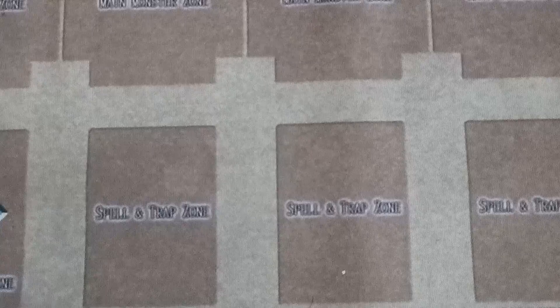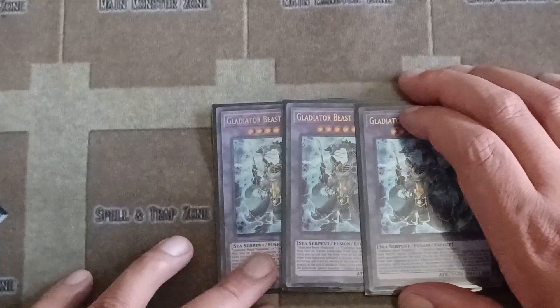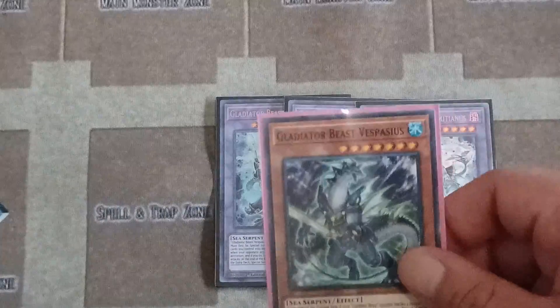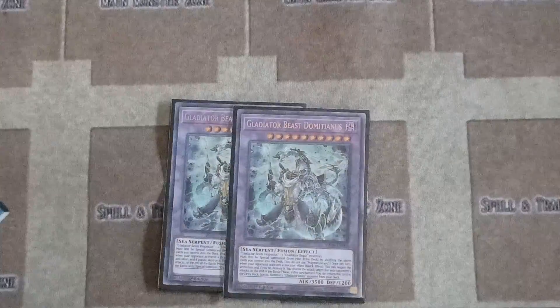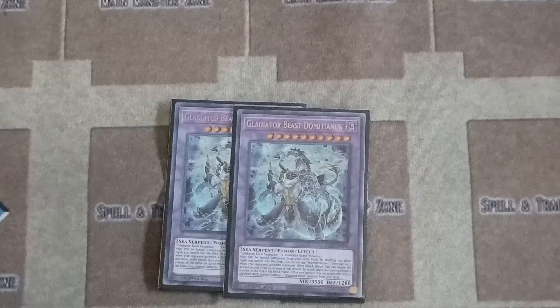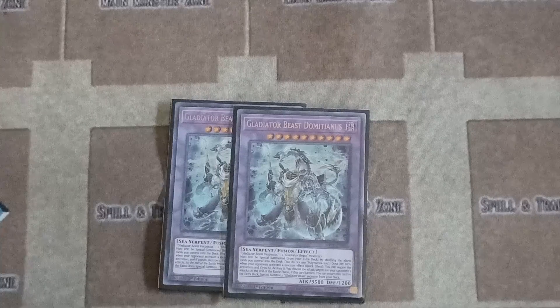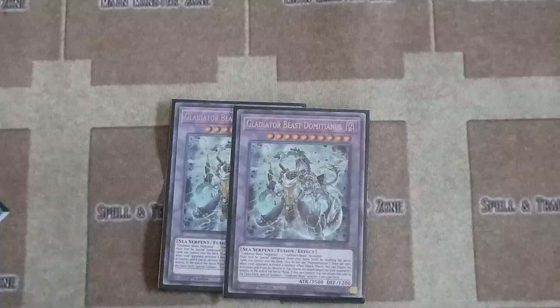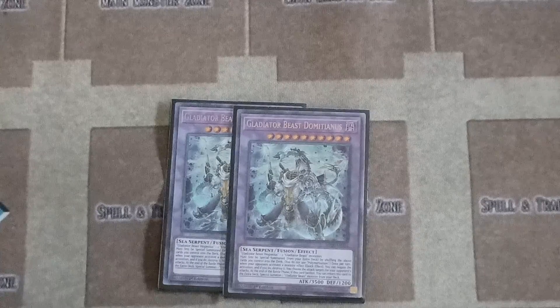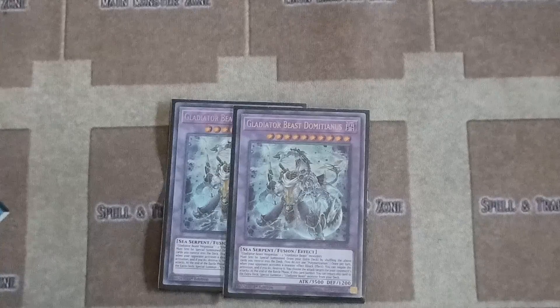Gladiator Beast Damacianus: this one's a big one. You must use three Gladiators including Vespasius for the contact fusion. You do not have to use Polymerization. Once on the field, when your opponent activates a monster effect, as a quick effect you can negate the activation and destroy it. You also choose the attack targets for your opponent's attacks. It's a 3500 attacker.